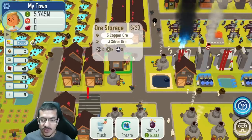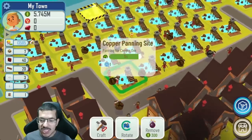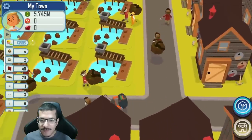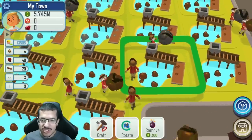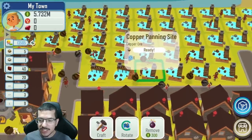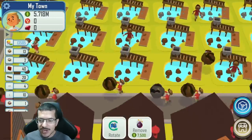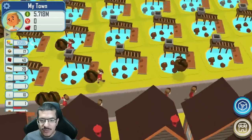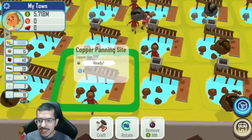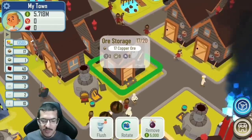One last thing I want to mention — it's very important that you rotate these panning site buildings so they all face the south side when you initially built them. As you can see the workers are all entering from the same position, so I'm going to rotate them so they enter closer to the road. I've rotated all the panning sites now and the panners are entering from this way instead. The paved roads let them move along this side and squeeze through the middle to go to whichever panning site they need — that helps get more copper ore.